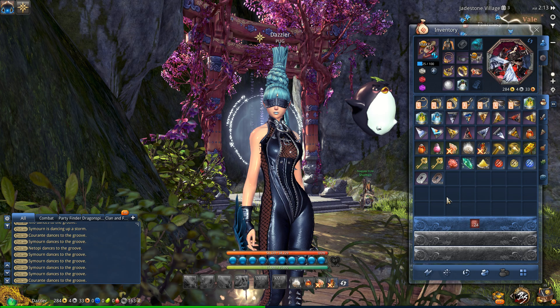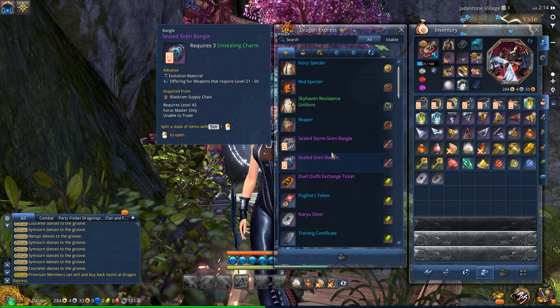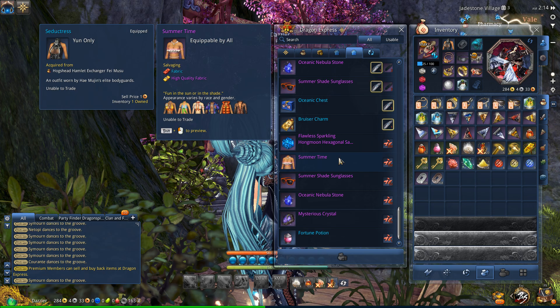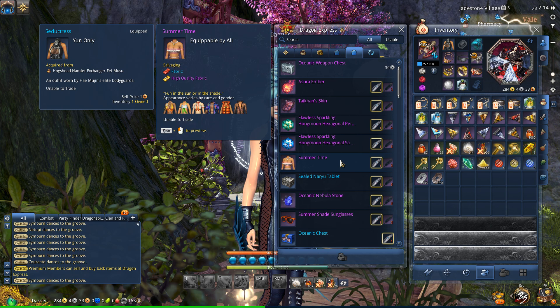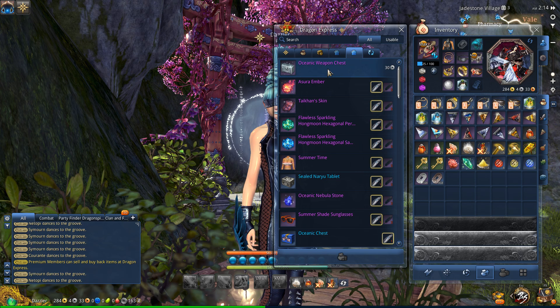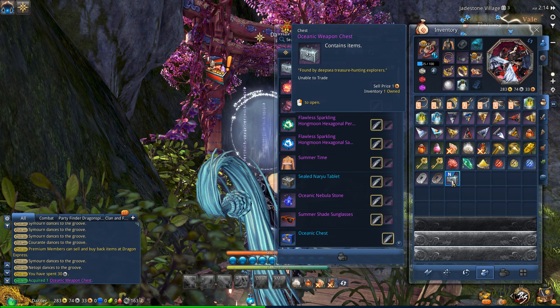So the Tidal Treasures event - what you need to do first is go to your Dragon Express. You're going to see there are a few more tabs here for the event rewards. This last tab will give you the things that are related to this particular event. The first thing you need to do is pick up this Oceanic Weapon Chest. You pick that up, and what you need to do is basically open it.